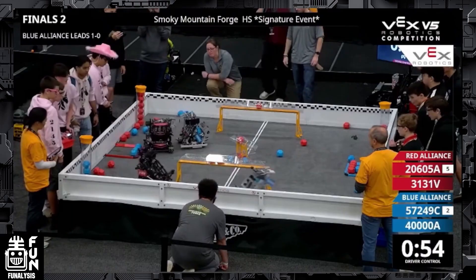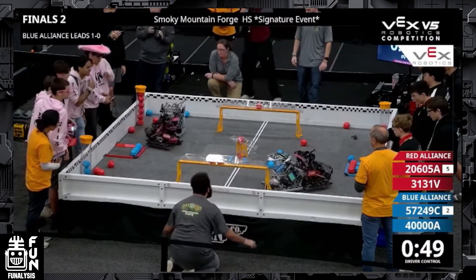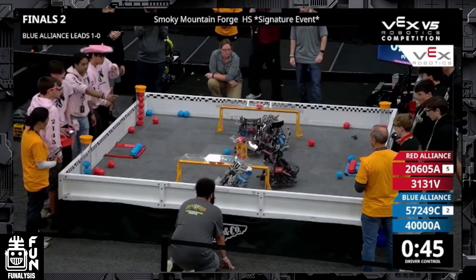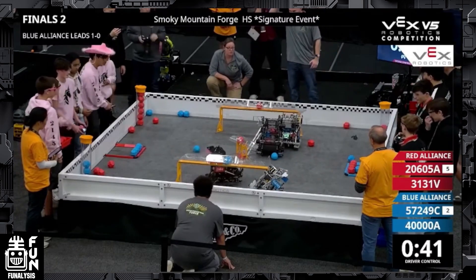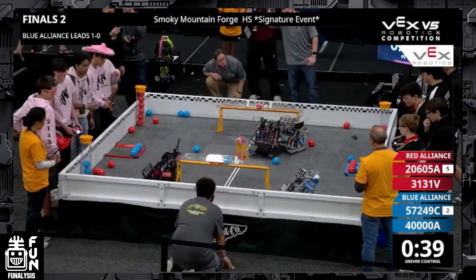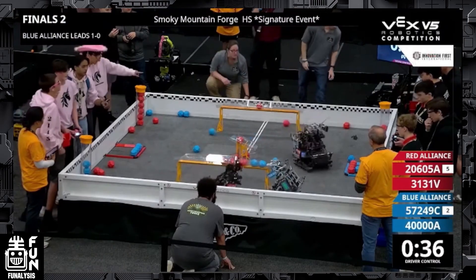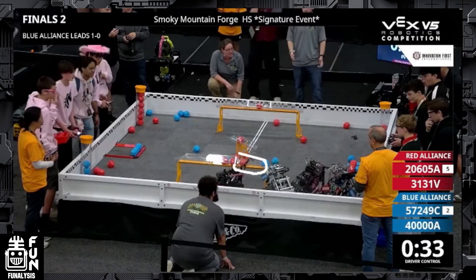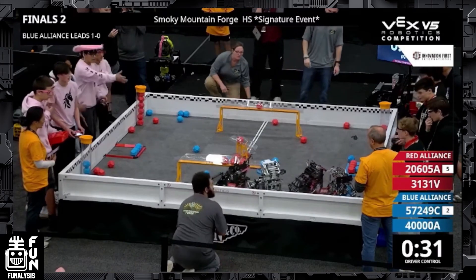The blue alliance has a lot of work to do. They score one ball, but that's not enough, and they're going to try and get that to the control zone. But it's still not easy with the defense coming from red. They do get it in the control zone, but it's still going to be tied if not still in favor of red. The blue alliance is going to try and get as many balls as they can, scoring another one. Incredible driving from the red alliance, making sure that the blue alliance isn't even getting anything out of their robot for those blue colored balls. Blue alliance is getting pushed around by both red alliance robots.